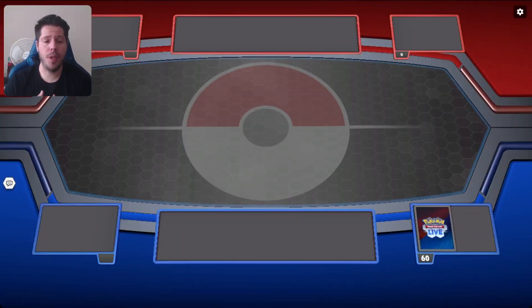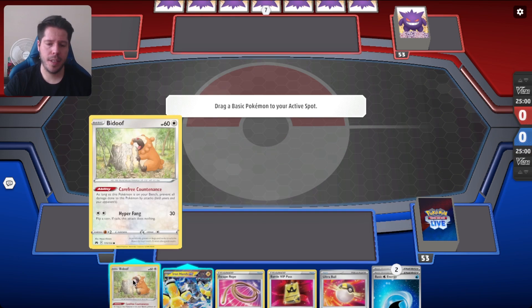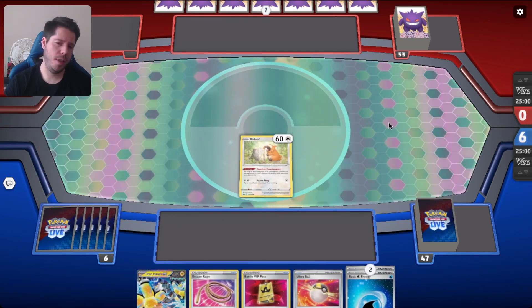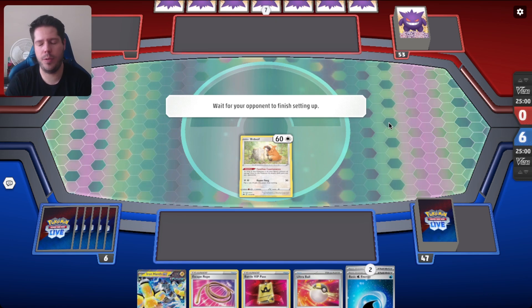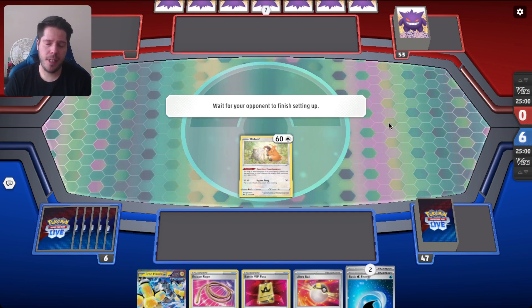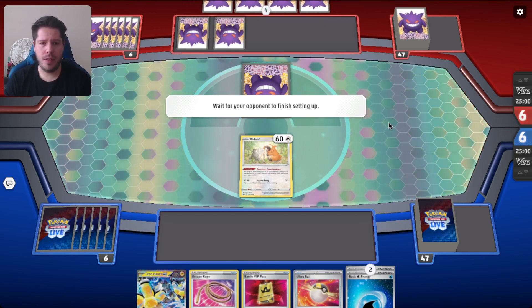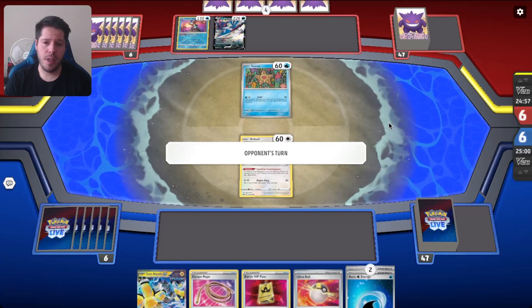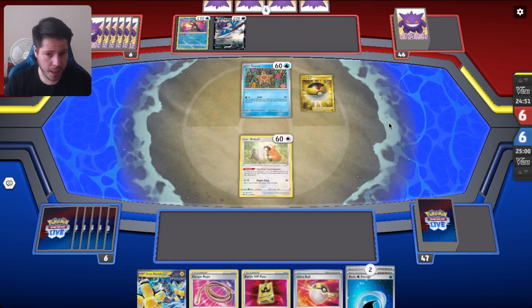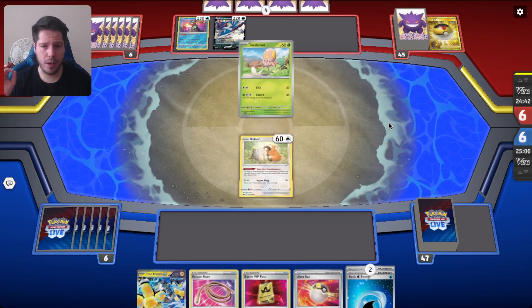Alright, so our opponent will go first, and that's a decent start. I feel like I shouldn't play down Iron Hands until I absolutely must, as a way to not have it be a liability and also so my opponent maybe doesn't expect it. Not many decks left that choose to go first overall in the format. I'm not entirely sure, but there are a lot of advantages to going second. I just realized I actually 100% should have benched the Iron Hands EX in case I was up against Iron Valiant — completely forgot about that.